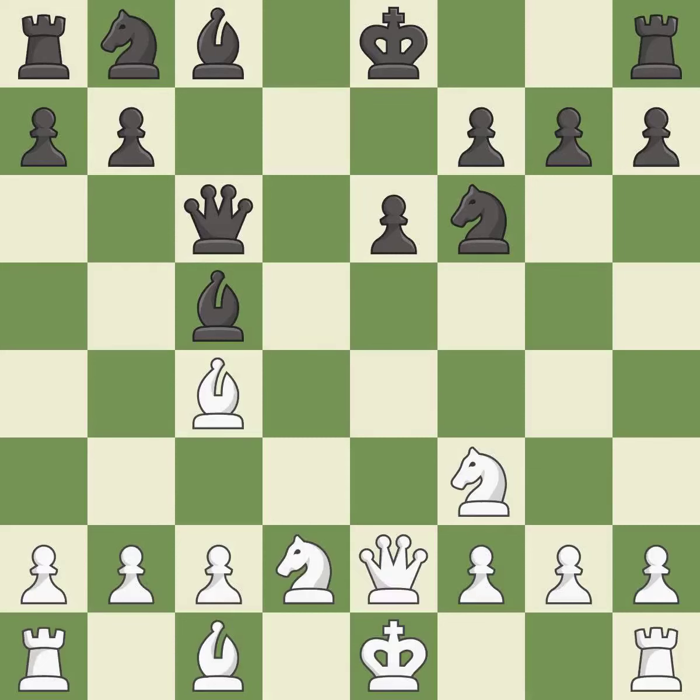This develops the queen off its starting square, getting it into the action. This threatens to win a queen. It is the last book move. This develops a knight off its starting square, getting it into the action, and stops the opponent from being able to win a queen. It is good.